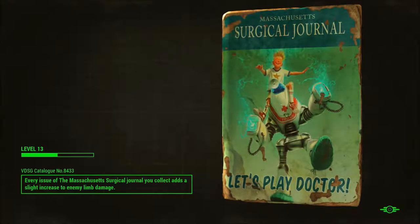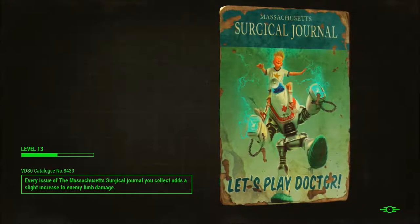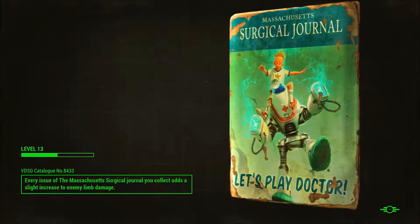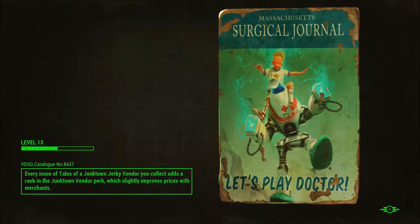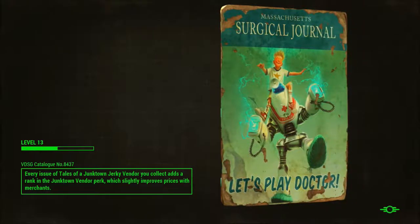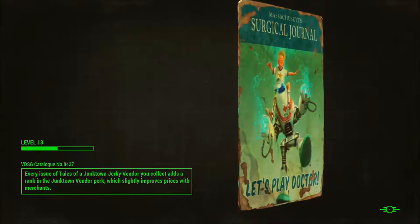That kid looks like he's having fun. Let's play Doctor with a giant robot that'll spark everyone to death. A slight increase to enemy limb damage, which would be nice if you're trying to keep enemies from running. Usually I'm trying to keep them from living. I'm trying to shoot them in the head. I guess that's still technically a limb, right?